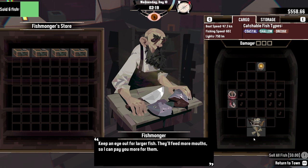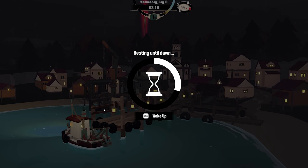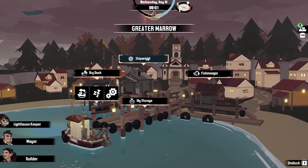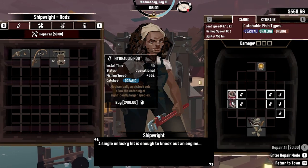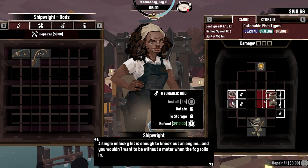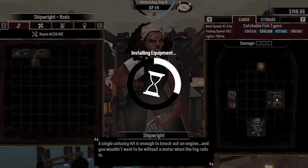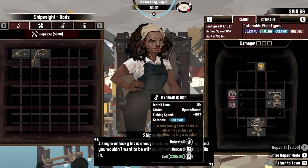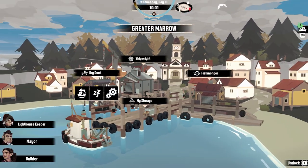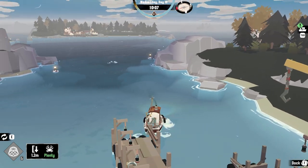Yeah, sell my weird fish. Got enough now, but I think we'll sleep. And I think we'll visit the shipwright and get this hydraulic rod. Stick it in — yeah, install four hours, that's fine, takes us up to 10am. There, we can hit the open space a bit better now. Let's do the very thing — let's head up towards that island.